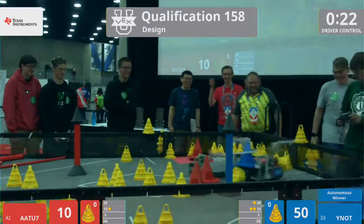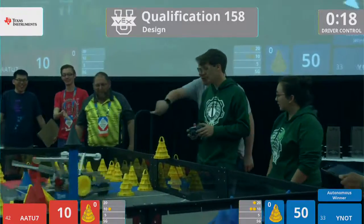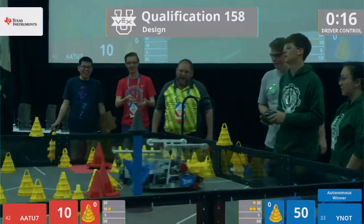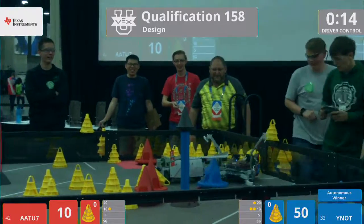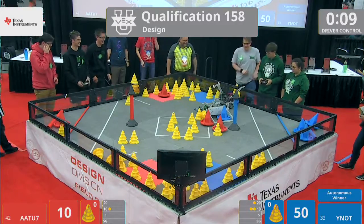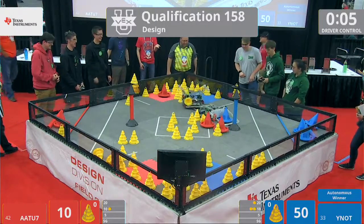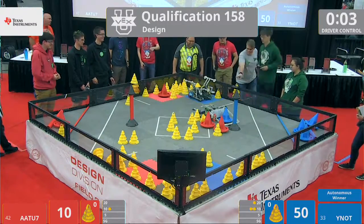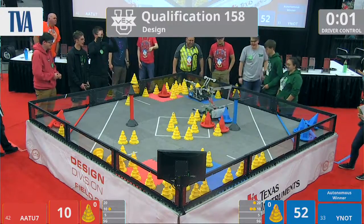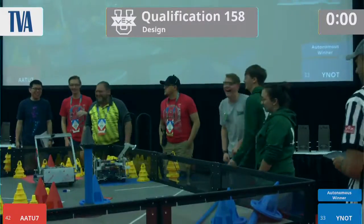It's a little bit of an interesting match here. We got some entanglement in there. Y-NOT's trying to unhook them — they lose grip on that blue goal. Red robot back around there, that's AATU7. We're down to the last few seconds here. Red with just one goal scored, and we get a parking bonus by Y-NOT again. The red robot not quite making it in.